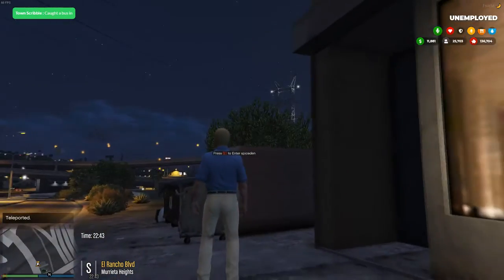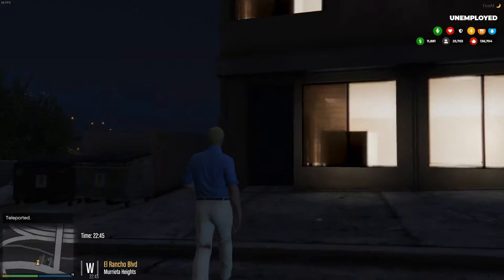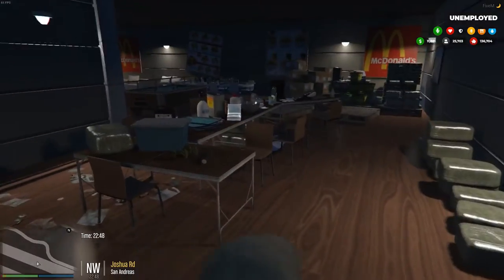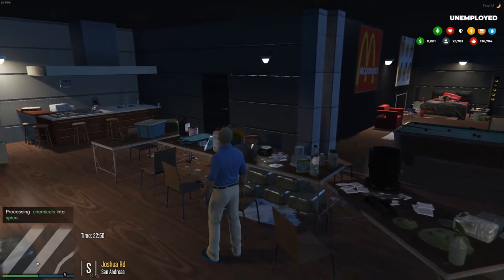I'm teleporting just because I'm doing a tutorial and I don't want to drive. Go to this door, walk in here, and you start processing your spices — or process your chemicals.